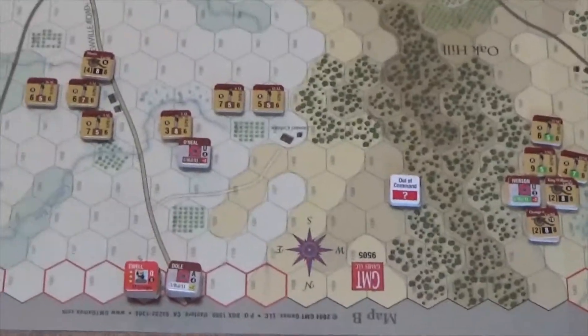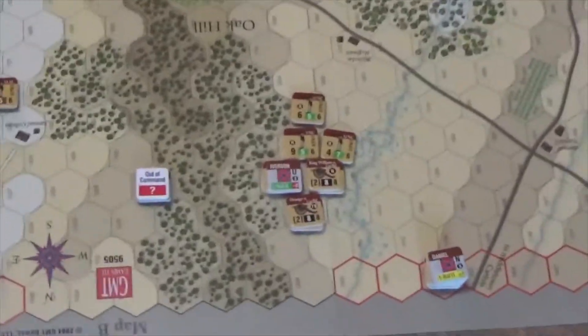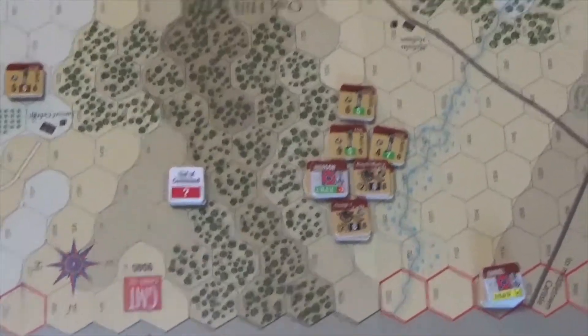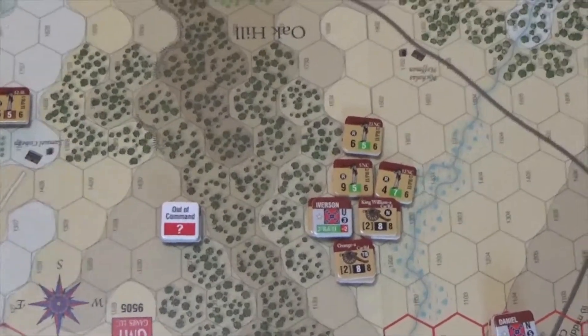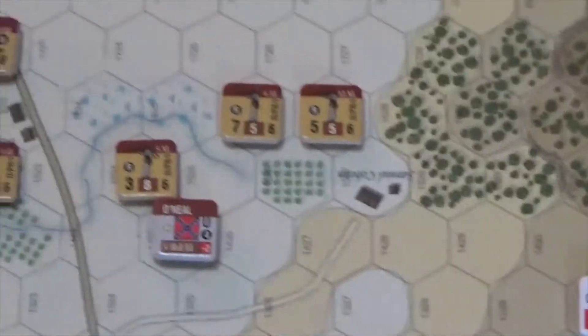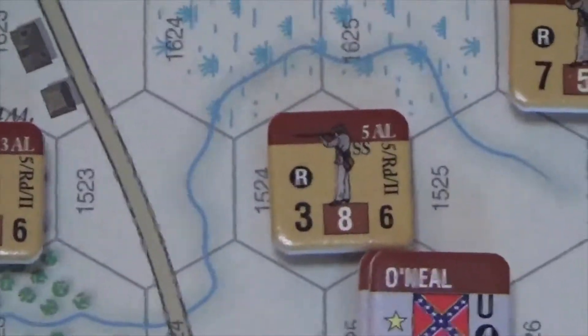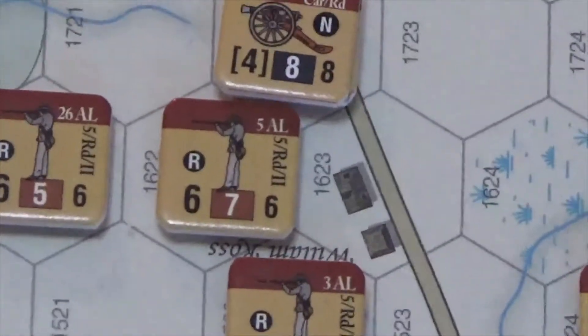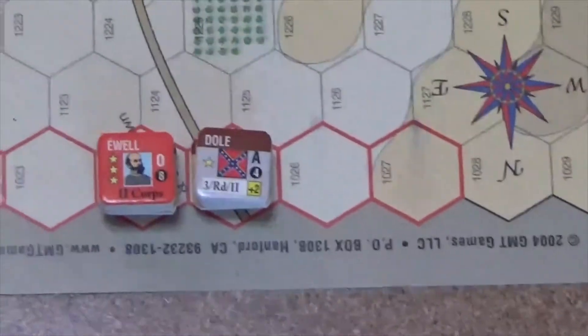Rodes has come on, and I'm just going to use what they list on the reinforcement chart rather than the random entry from Terrible Swift Sword. Poor Rodes — his brigade leaders are not great. Both Iverson and O'Neill are on the board and they're minus twos for their brigades. Iverson is coming in off the top of Oak Hill and will be followed this turn by Daniel. O'Neill is over here — doesn't O'Neill have sharpshooters? Yeah, the 5th Alabama Battalion are sharpshooters — there's the SS right there. He'll be followed by Ramseur and Doles, along with Ewell.